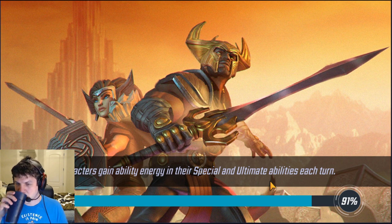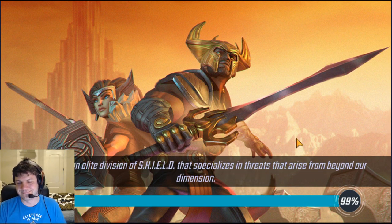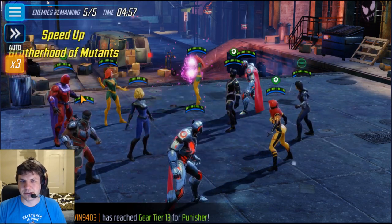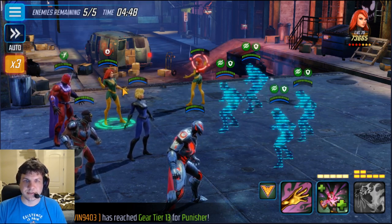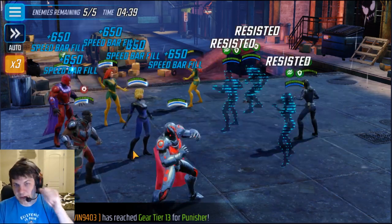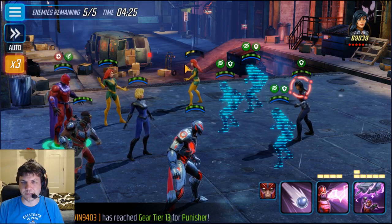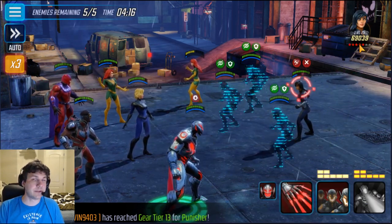Let me show you some of my turn order tactics. We're in it - moving to 3x. One of the most annoying things is Yo-Yo dropping offense down on everybody. She doesn't do a whole lot of damage though. I'm going to save Phoenix's special to clear buffs later, so just a basic for now. Using Falcon's special for turn meter - even if I can't get anyone out of stealth because of the offense down, it's okay. Since I got somebody out of stealth, I'll use Magneto's special instead of a basic, landing a slow and disrupt on Yo-Yo.